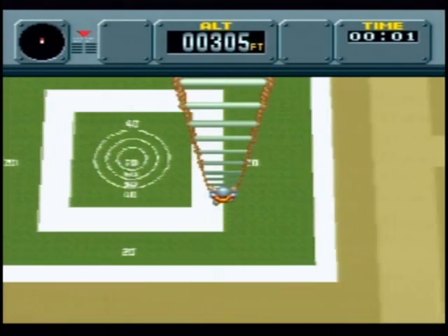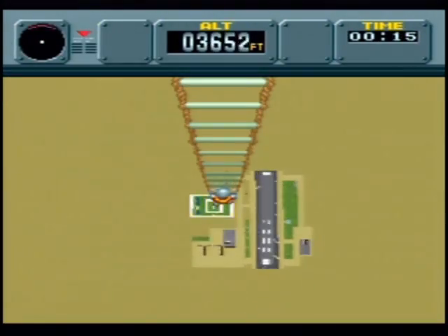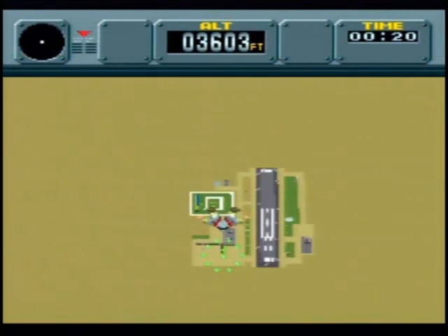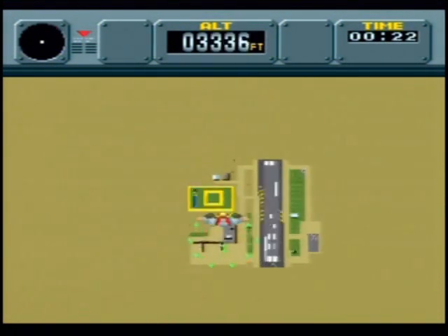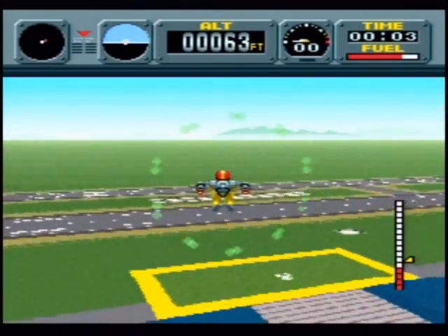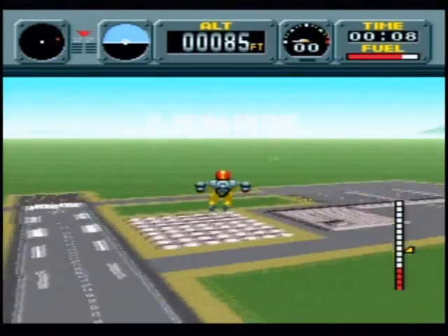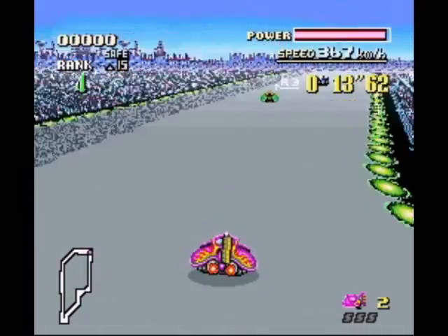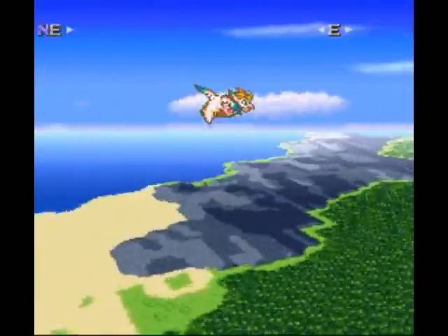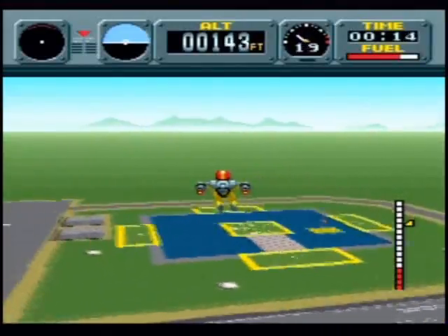Pilotwings was one of the first games developed for the SNES, and in my opinion it's still one of the best games the system ever got. It was just so different from anything at the time, or even now for that matter. It just had a strange, relaxing quality to it. The graphics are done almost entirely in the SNES's pseudo-3D mode called Mode 7, which was also used in games like F-Zero and the maps for games like ActRaiser and Secret of Mana. Very few games on the Super Nintendo use this mode as much as this one, but Pilotwings managed to pull it off with style.